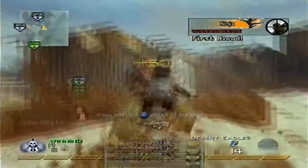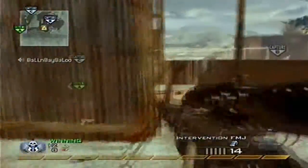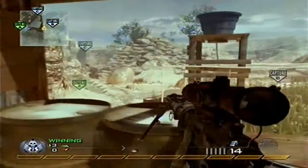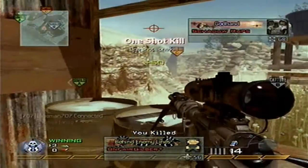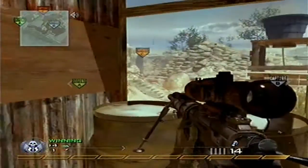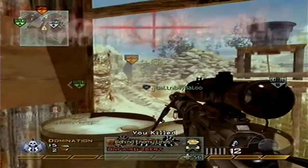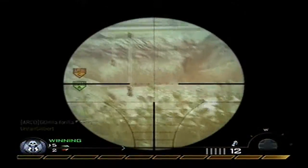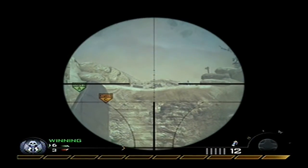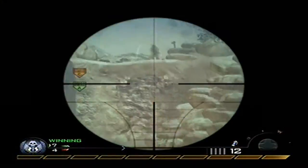Starting off with close range: when you're using the Intervention you only got one shot, so I was really close to that guy and got a hit marker. What you want to do is always get your shot off. It's good to keep your sniper out as much as possible, and that's also why I use the death-legal for secondaries — it forces you to keep your sniper out more.